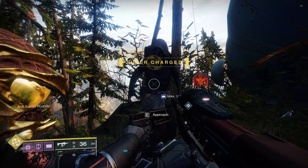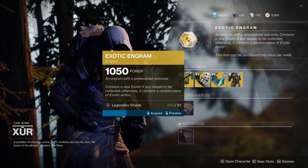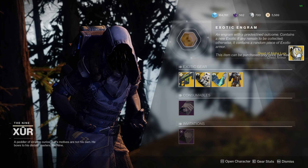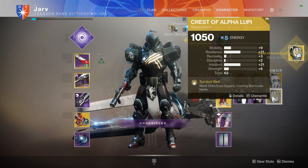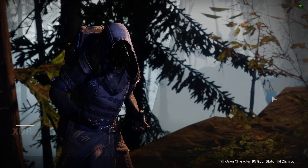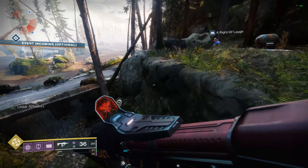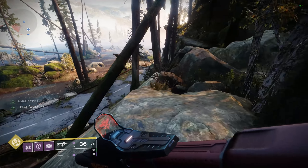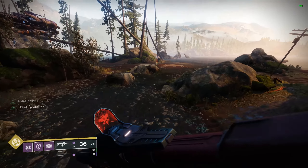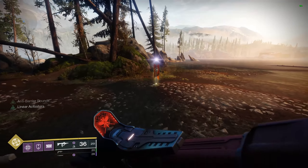That's a wrap on Xur for this week — we're going to grab that engram now. If you're jumping into Trials this weekend, the Altar of Flame is the map of the week, so good luck if you're running any Trials cards. If you've enjoyed this video, be sure to leave a rating down below — that super helps me out on the channel. And if you're new around here and want to keep up to date with all the latest Destiny 2 content, be sure to hit subscribe. Catch you all again very soon.